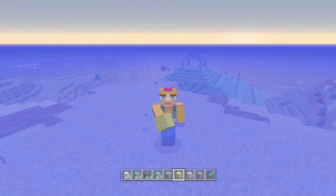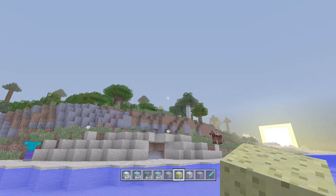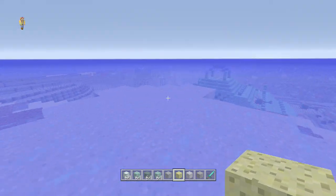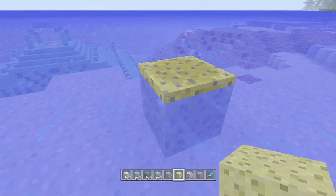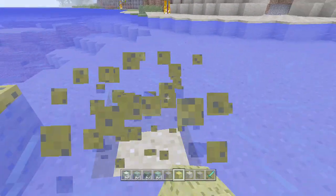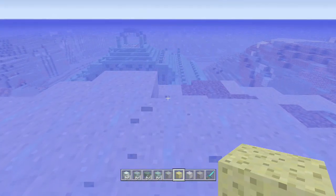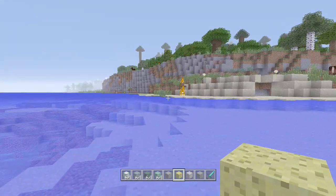What is going on guys, Skill here. Today in this video I'm going to be showing you guys another TU31 update feature for console editions. Something that just came out for TU31 is that sponges — while they were already in the game — can now actually absorb water, and you can get them in survival without switching to creative mode. I'm going to show you how.